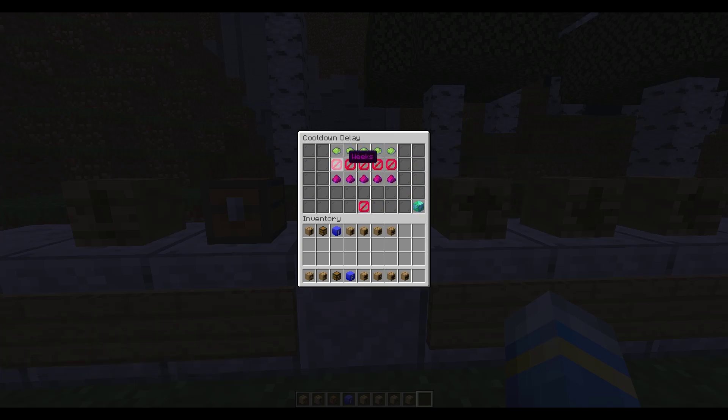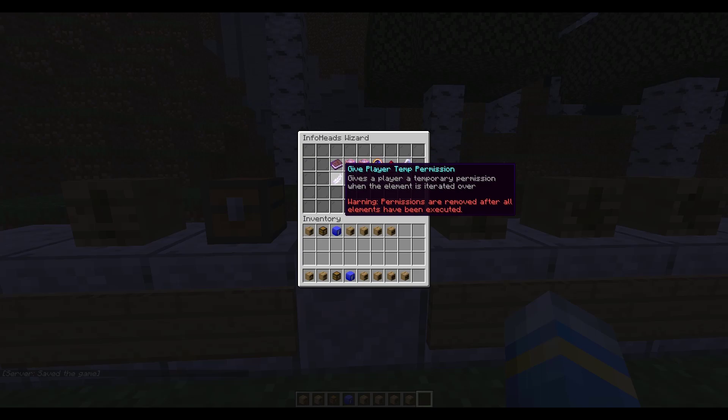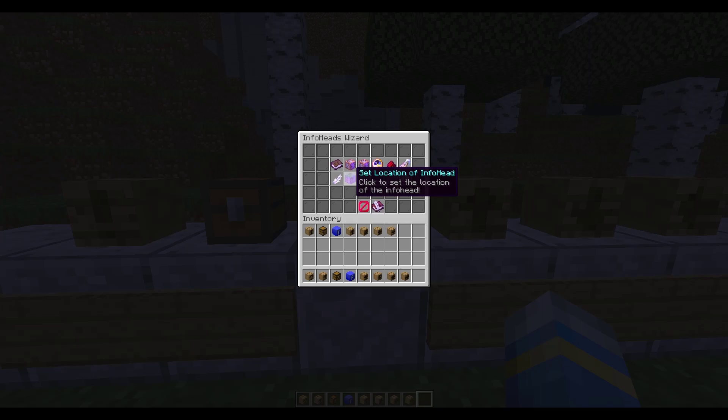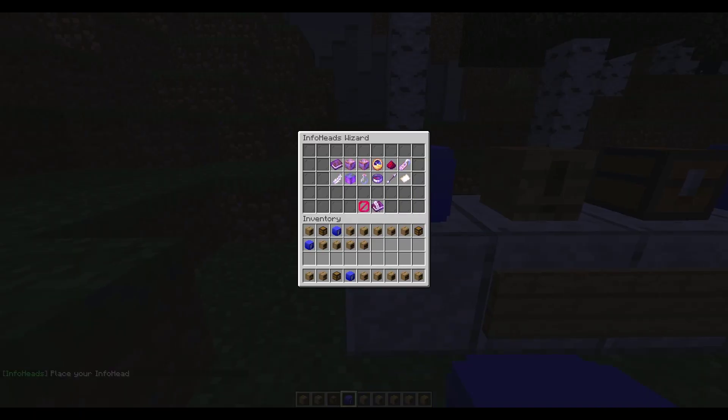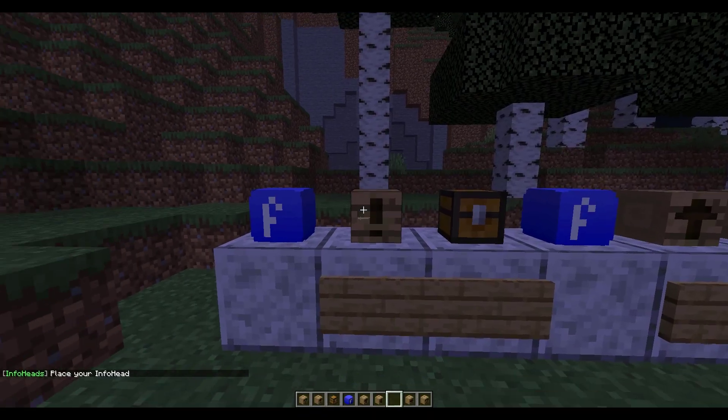So you can go down to the cooldown delay and set it from weeks down to seconds — how often you want people to be able to click it. For example, this would be three minutes, this would be a day, and this would be five or ten seconds — you can really customize it. Let's do 10 seconds. You can also edit the name of the head, give a player a temporary permission, and if you don't like the location of the head, you can click the location button and replace it.